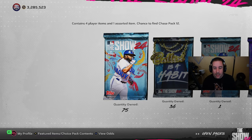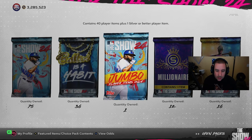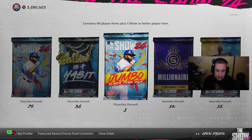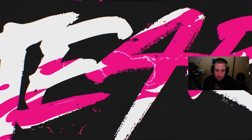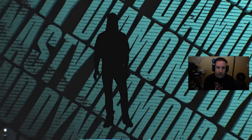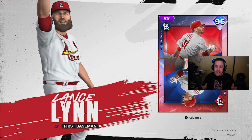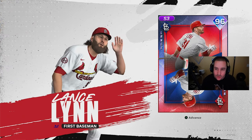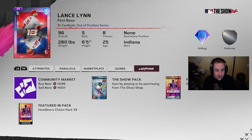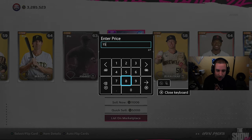If we pull any diamonds you guys will see it; if not, you won't. We have 75 standards, 36 Ballins, one jumbo pack, 12 millionaire packs, and 16 headliner packs. Let's start with the jumbo and see if we get lucky with a diamond — and we do! It's a green... Lance Lynn, 96 overall! Let's go!